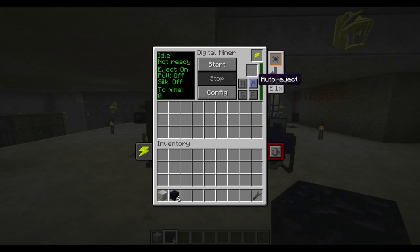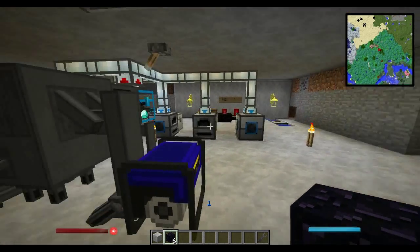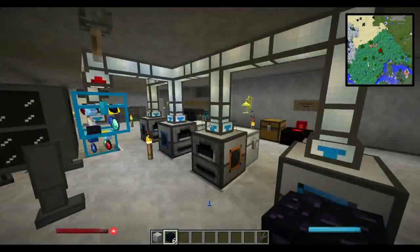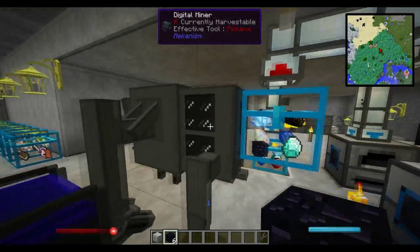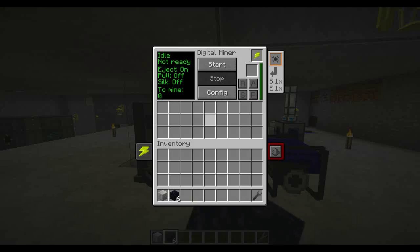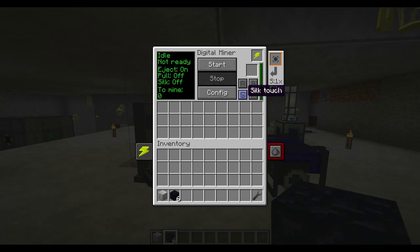There are four buttons with different options. Reset simply resets everything on the machine. Auto eject is the feature that whenever it mines something, it spits it out the back — if you have that on, it will put items into a chest or pipe system. On the back it will eject, and on the sides the digital miner takes in power via universal cable. Silk touch works like the enchantment — if you mine a coal ore it stays as a block rather than dropping coal, but it uses six times the amount of power, so you'll need a heavy-duty power system.